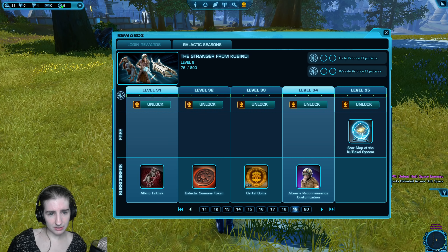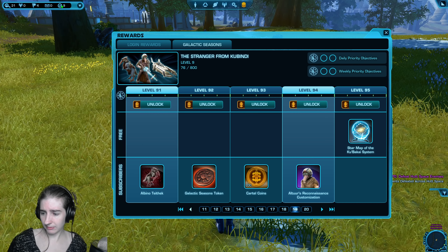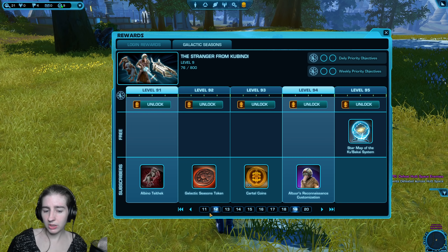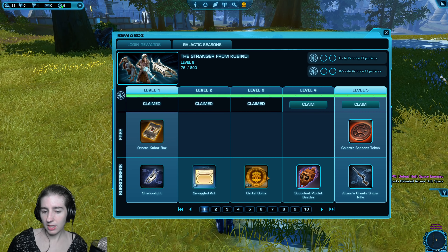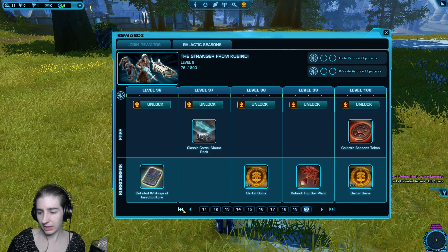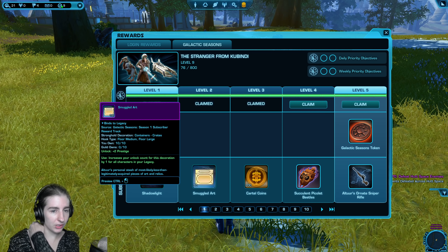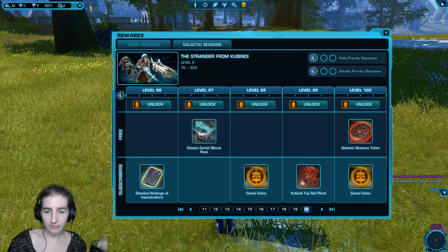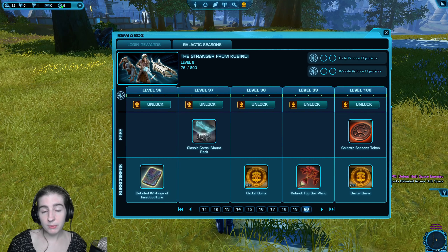If I wanted to go all the way to 100, will it be more expensive if I unlock to level 10 first and then later go from 10 to 100? No — you can do it in any order. It'll cost the same amount — same discount either way.